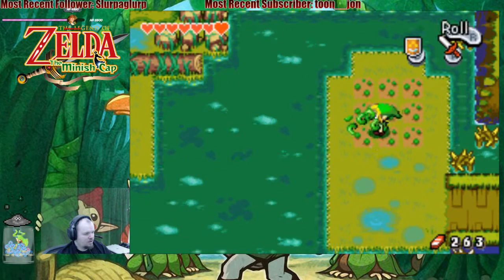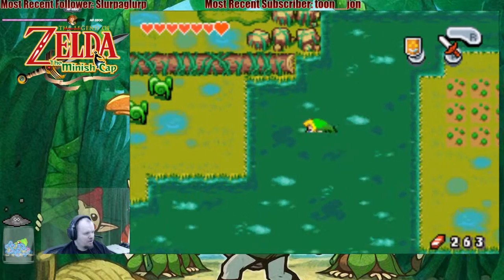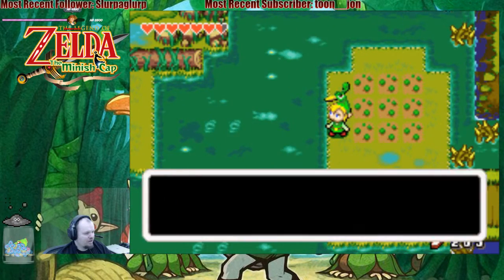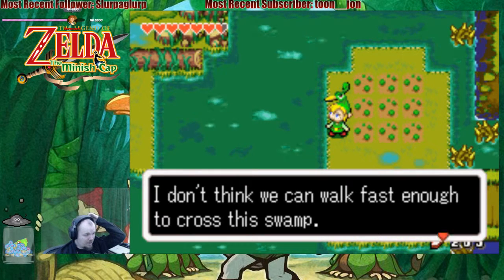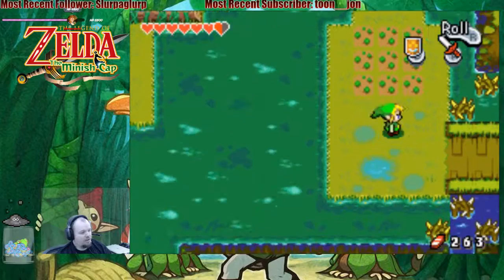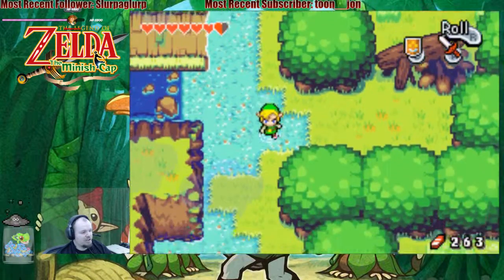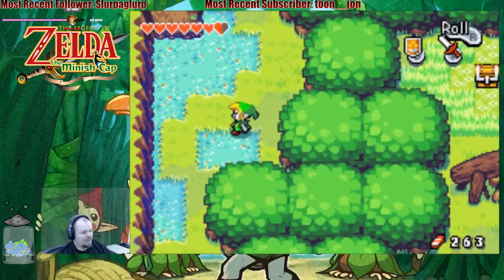Into the muck with us, Mero. I don't think we can walk fast enough to cross this swamp — we're gonna have to find some way to get across safely. That means we're gonna go get ourselves some Pegasus Shoes, so let's go talk to the shoemaker in town. That makes sense, right?